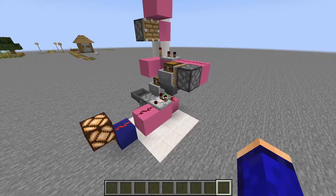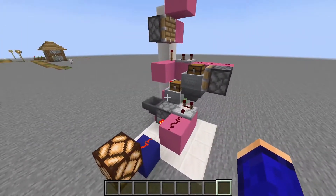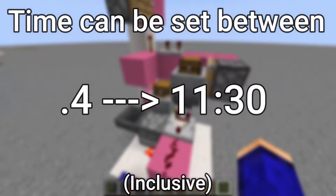Have you ever needed a timer more precise than a hopper clock, but just didn't have a design for it? Well, fear no longer, for I have created this variable timer, which can actually go all the way from 0.4 seconds up to 11 minutes and 30 seconds consistently.